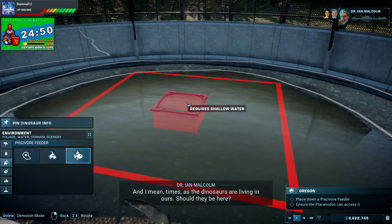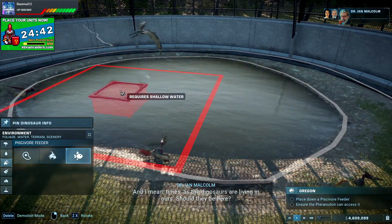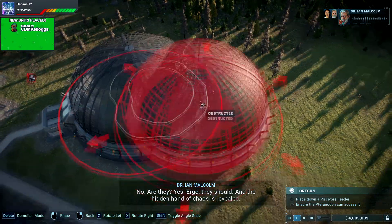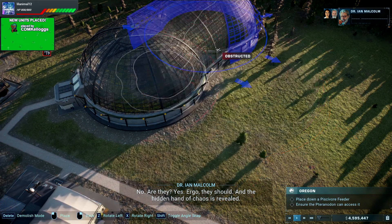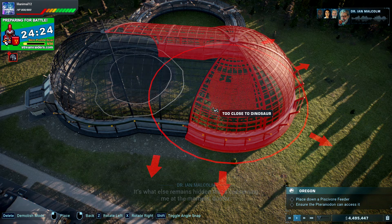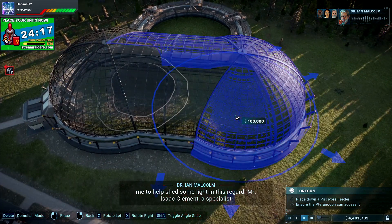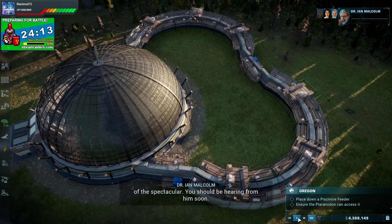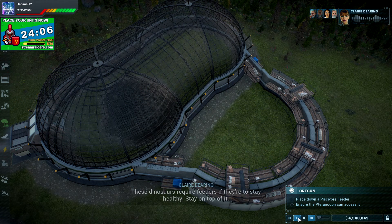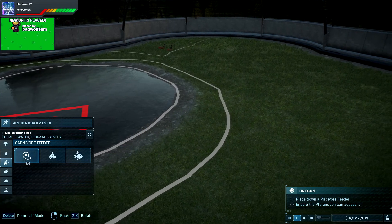Interesting times — the dinosaurs are living in ours. Should they be here? I need to find a way to expand this. The whole 'too close to dinosaur' constraint is really annoying. Let's do that — hopefully this will be sufficient space. Then I can expand the water so I can put the feeder down, because without that I've got a huge problem — these dinosaurs require feeders to stay healthy.